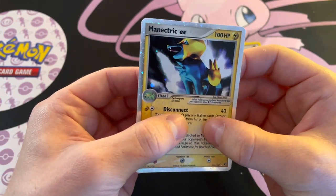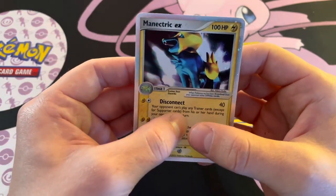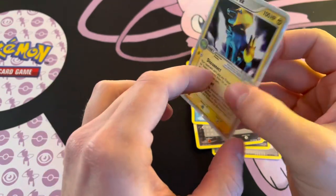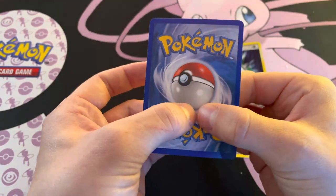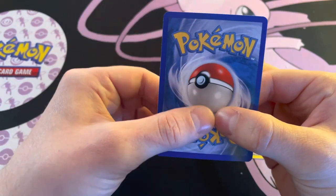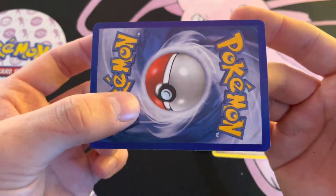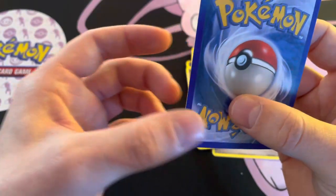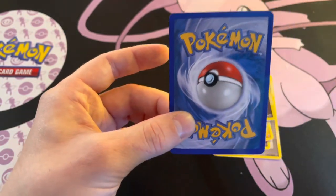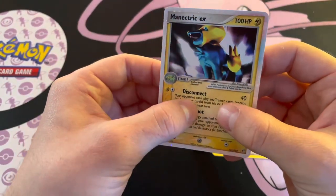A Manectric EX out of our EX Deoxys pack — and the centering looks really really good, maybe a little bit left to right if anything. Looking at the back — guys, this is crazy. It has been probably 15 years since I pulled an EX card out of a pack. I can't believe this. There's maybe some wear on the side here, but really it's in pretty good shape. Centering is pretty good. I can't believe we just pulled an EX card in 2022 — this is awesome!